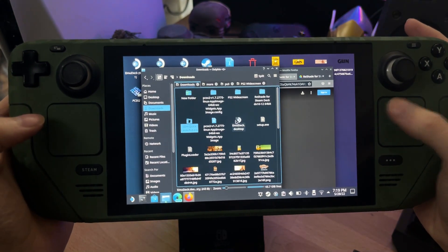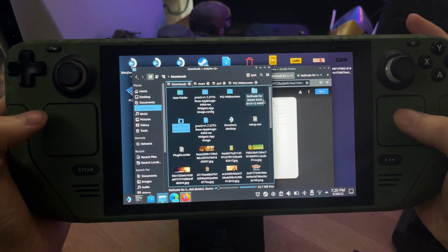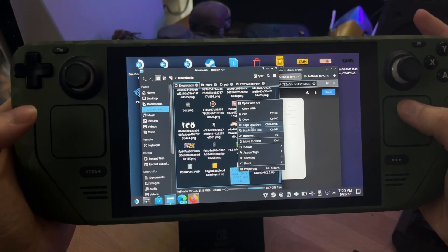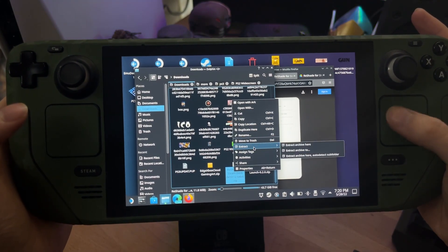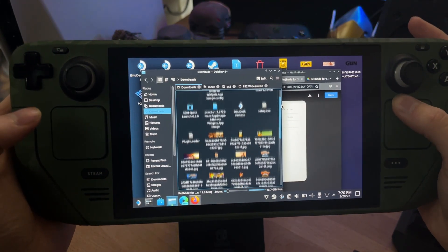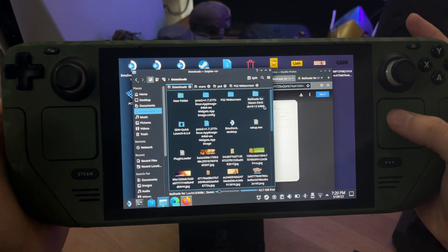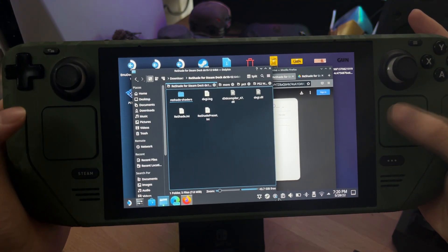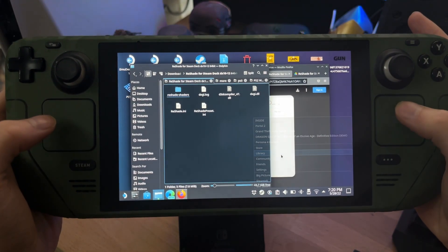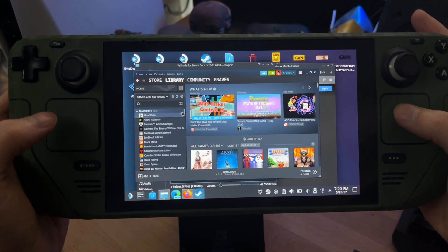The Downloads folder is a little bit cluttered — I need to go through it — but once you've got it downloaded it'll be in a zip file. Here it is: right click on that, go to Extract, and then Extract Archive Here. Once you've done that it should appear as a folder called 'ReShade for Steam Deck.' All you need to do is open this file, and then we're going to navigate to our Steam library and click Library.